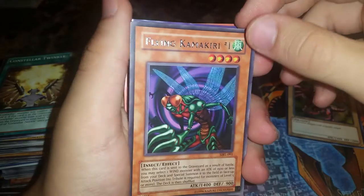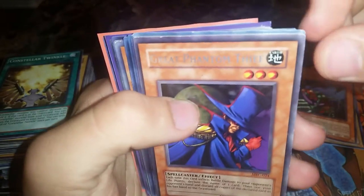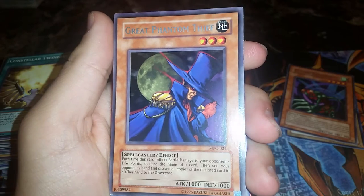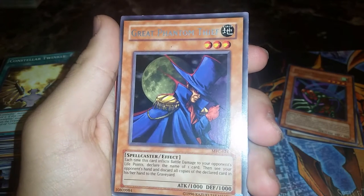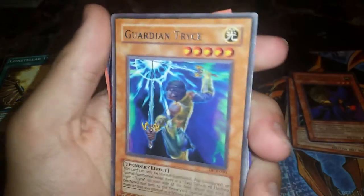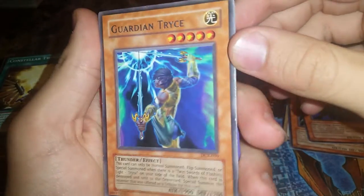This is a rare and it's a really old-school card. Great Phantom Thief — rare. Each time this card is activated, you look at one named card from your opponent's hand and discard all copies of it. Guardian Tryce — another rare.